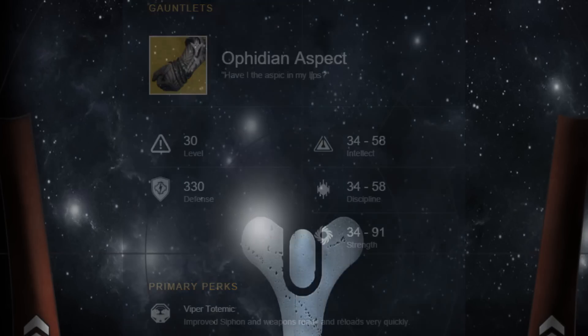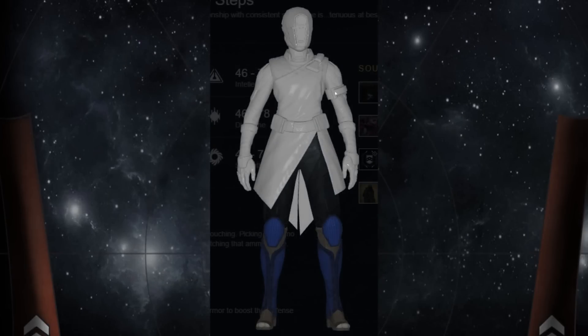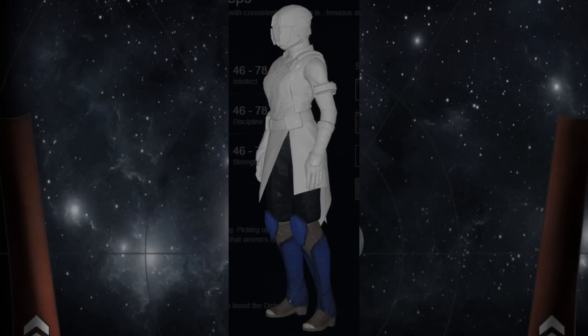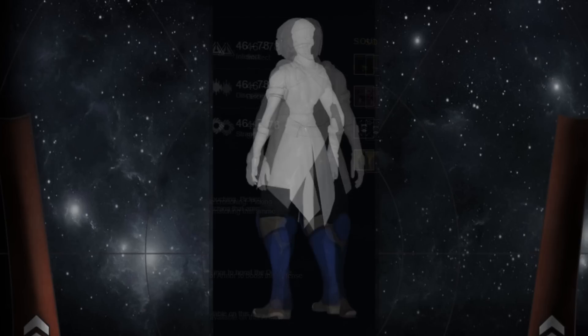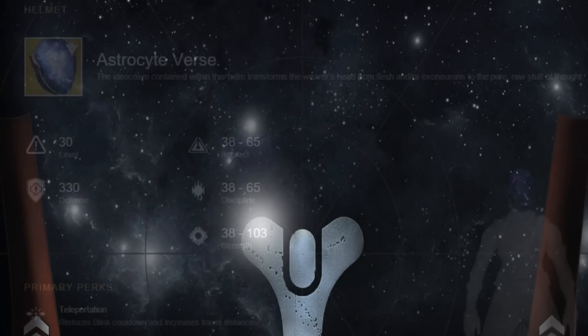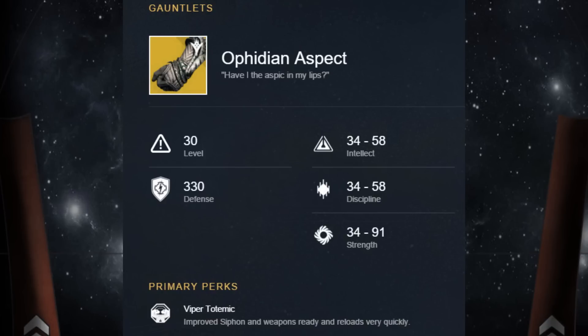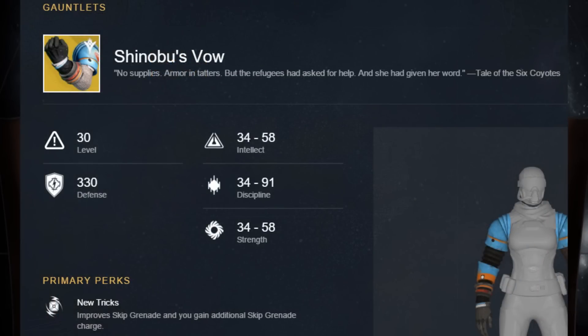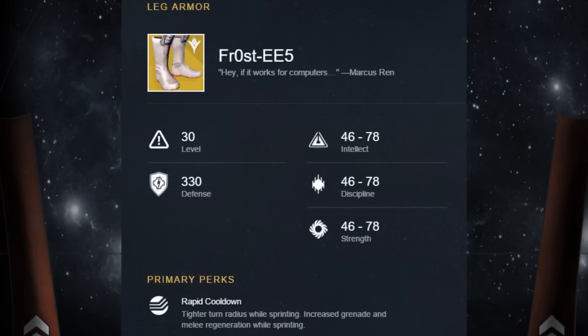Lastly I have some exotic Warlock boots called Transversive Steps. The special perk is called Strange Angles — it grants faster movement speed while crouching, which I believe takes you off radar in PvP, and when you pick up ammo it automatically reloads the weapon matching that ammo type, which seems more useful in PvE. All of these look freaking awesome — I've been hunting for exotics personally and haven't been getting them, but I definitely want to get my hands on all of these.